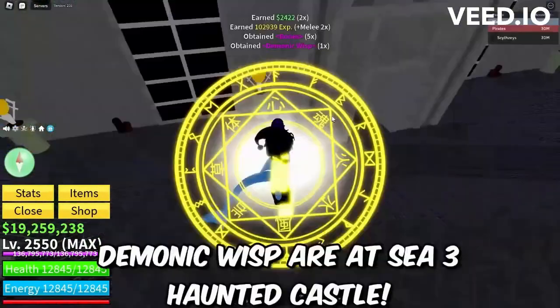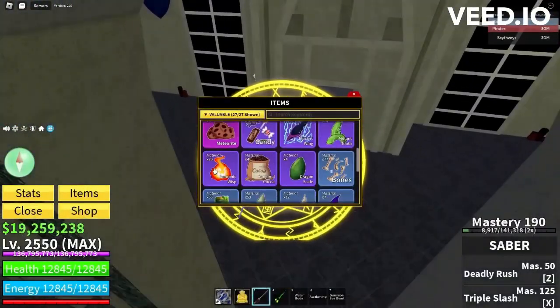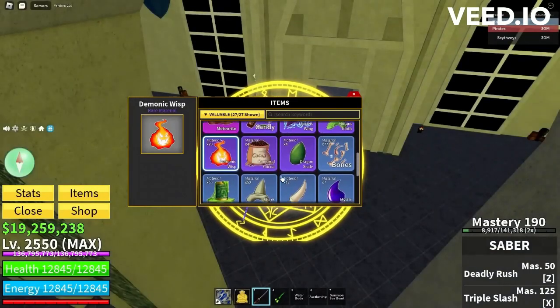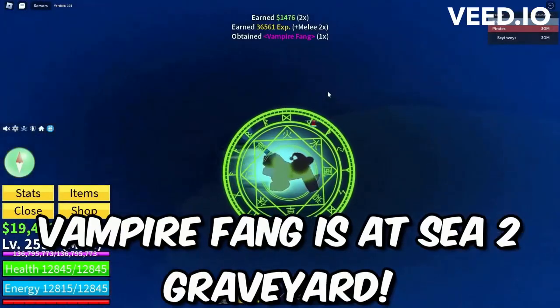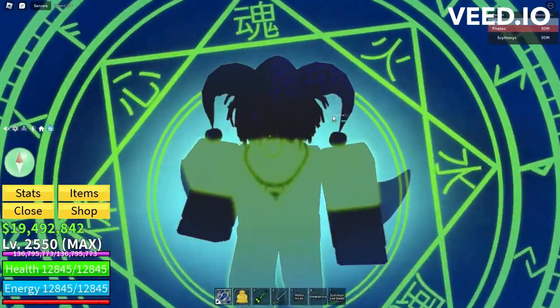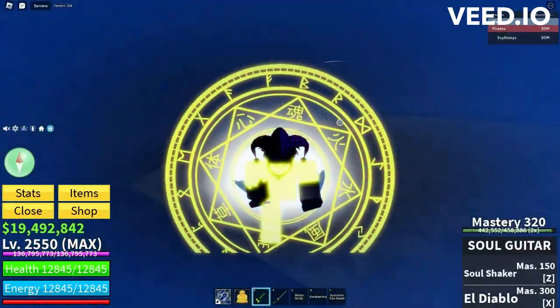I got my last Demonic Wisp — now we just need the vampire things, so let's get into it. Alright, we just got the last vampire thing, and now we can unlock the new Sanguine fighting style. Let's get back to Sea Three.